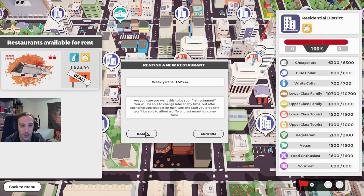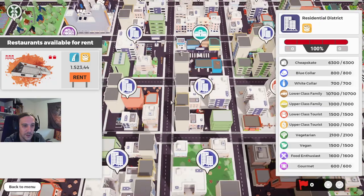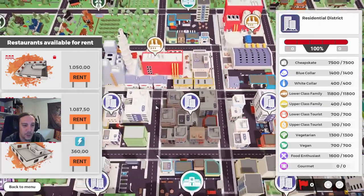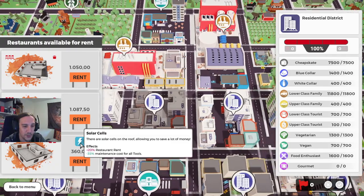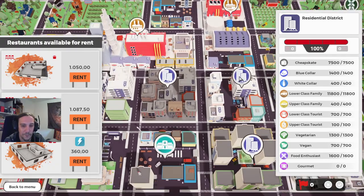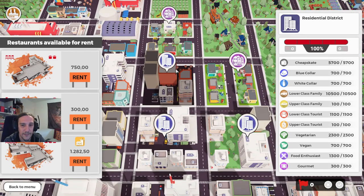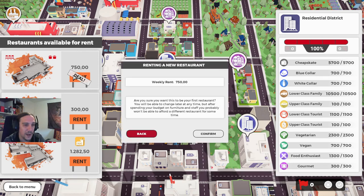Weekly rent will be $1,500 — no thanks. Now I looked at the numbers. When you're new to this game, these numbers look quite harmless, but they are really high. This one looks like a good starter — it's only $750, has lots of potential, no downsides, and fits my scheme. Let's get into the new restaurant.